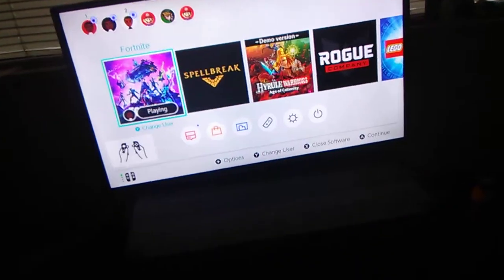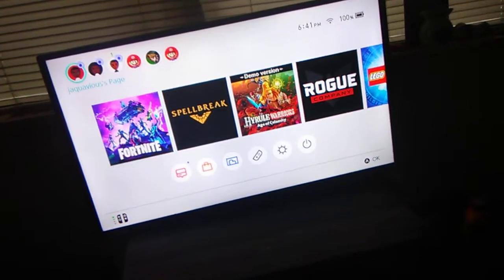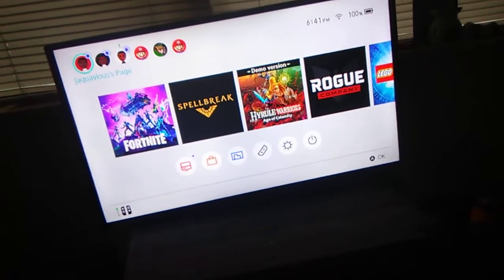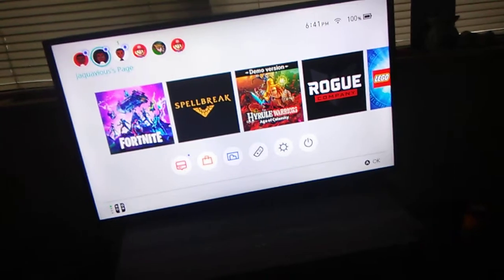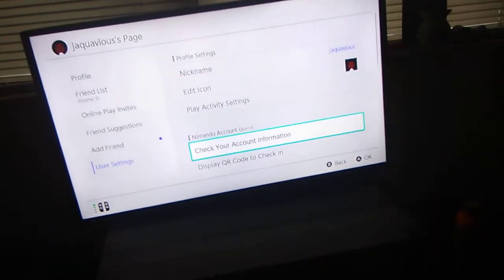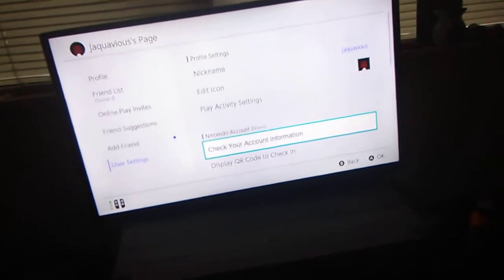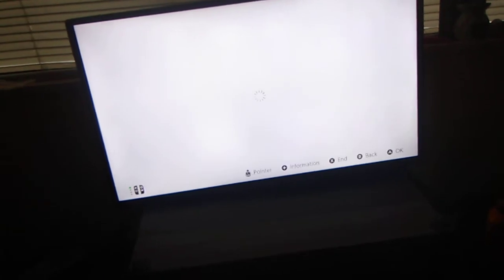For proof, I'm going to show you the Gmail and password. For Nintendo, you can use a Gmail or a Nintendo ID. This account works for everything. I made an ID so it's going to be easy for you guys. I'm going to type in the password now.